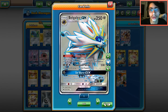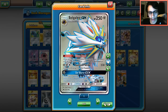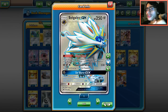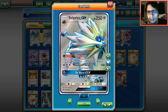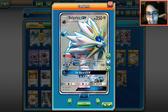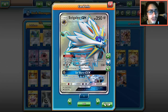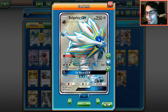I went with two Solgaleo. Solgaleo is a great attacker and one of the most underrated GXs in the format. Solgaleo Rayquaza is actually a pretty good deck right now. Solgaleo has the ability Ultra Road - once per turn before your attack, you may switch your active Pokemon with a benched Pokemon, basically a built-in switch. Its GX attack is insane - arguably one of the best GX attacks in the game. For one metal energy, you search your deck for up to five energies of any type.